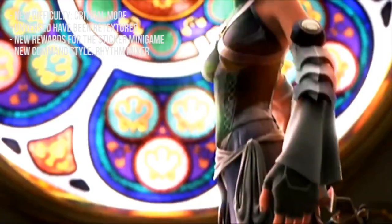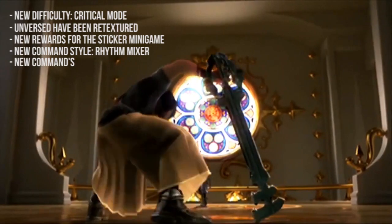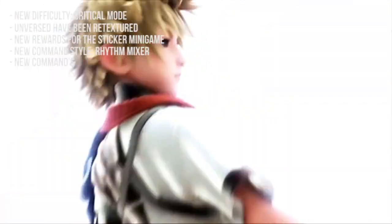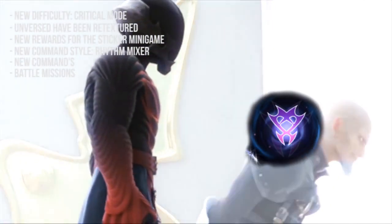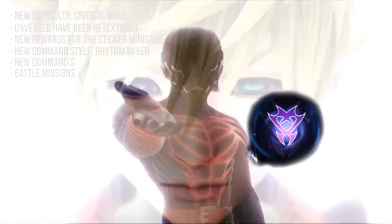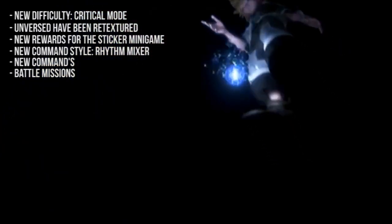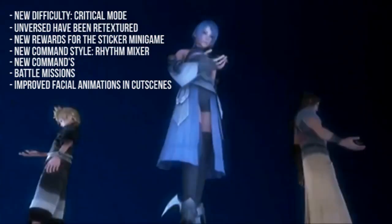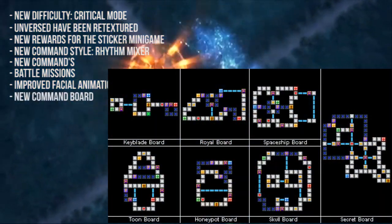The Unison Rush, Voltage Stack, and Illusion commands have been added. The Illusion commands are obtained by completing battle missions, which are found throughout the world as floating orbs emblazoned with the inverted emblem, similar to that of the Vanitas Remnant. Each battle mission has its own rules and win requirements. Many characters in certain cutscenes also have much higher quality facial animations, and a new Command Board called the Skull Board has been added to the game.